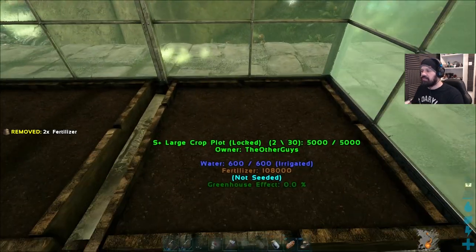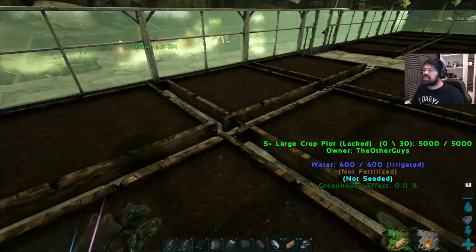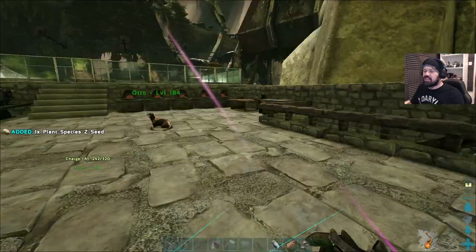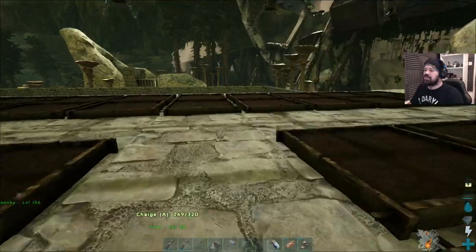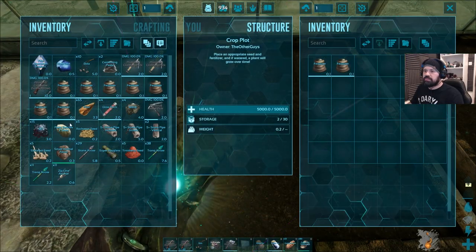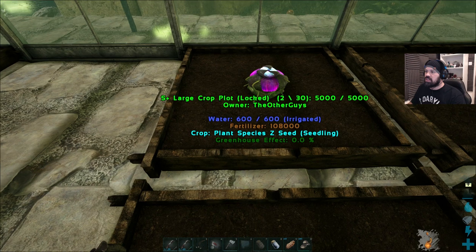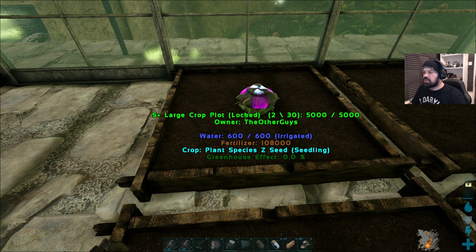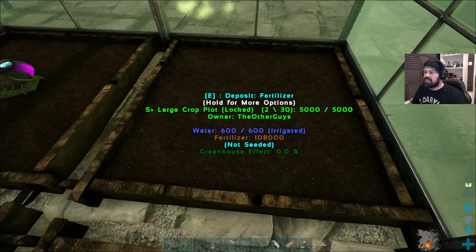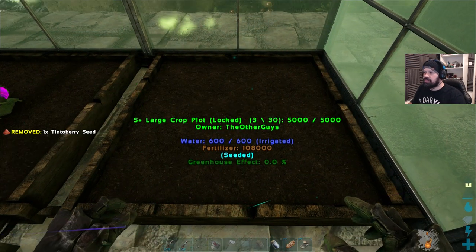I don't know how long it takes to use it all up. Oh no — I ate this stupid seed! Everything in my inventory, I keep pressing E. Why is E the button for literally everything?! The one time you need something different you press the wrong button. Okay let's place this in — it's seeded! It doesn't have a greenhouse effect yet because we obviously haven't finished the greenhouse. Oh look — Plant Species C seed, and it's using fertilizer!